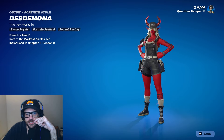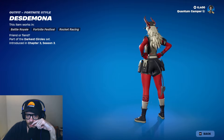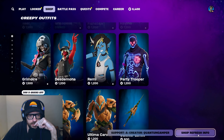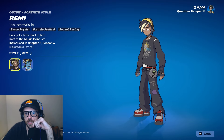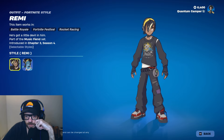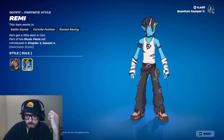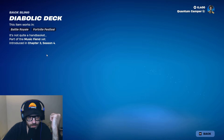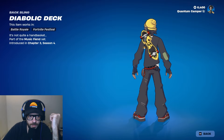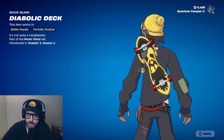Desdemona — super super good. I'm gonna have to pass though, there's just too much crazy stuff. Remy — cool like a skater, 90s vibe, he's got a CD Walkman. He's also got a great anime cel-shaded style skin. Very cool. The backbling has those penny board skateboards which is actually sick.